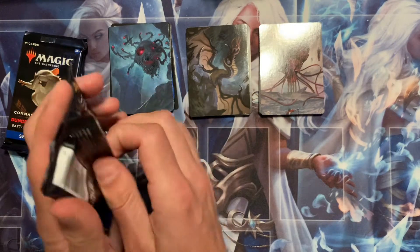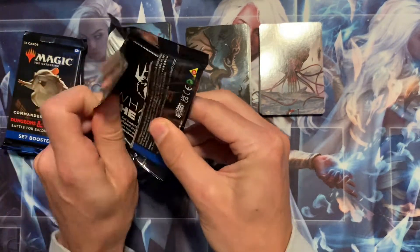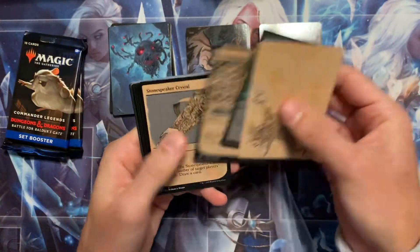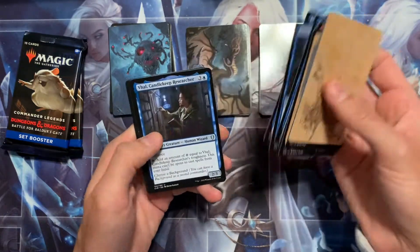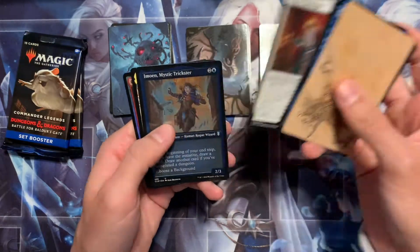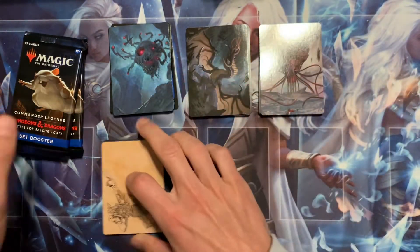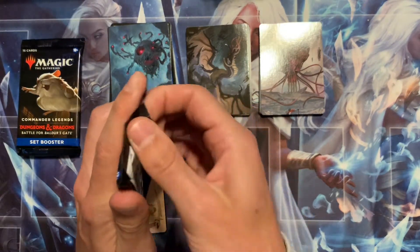Three more packs — we're halfway there, nothing too crazy yet. Next up, this pack is for Marco M. Good luck, Marco! A foil swamp, another noble heritage, and a Baldur's Gate rare. That one's for you, Marco.